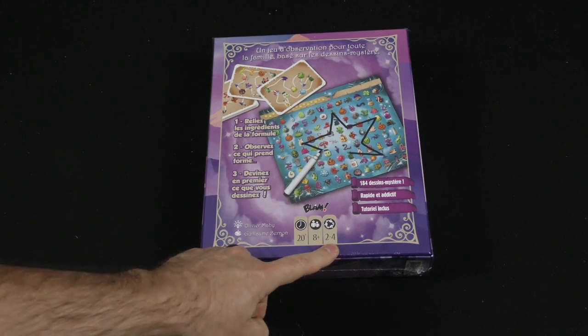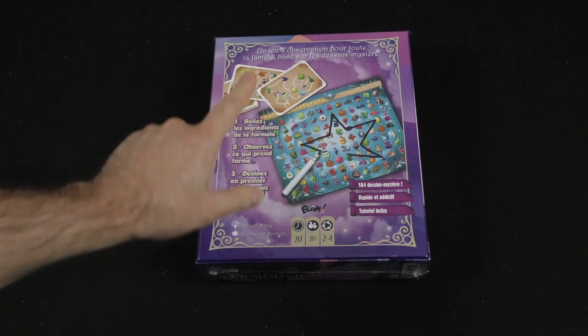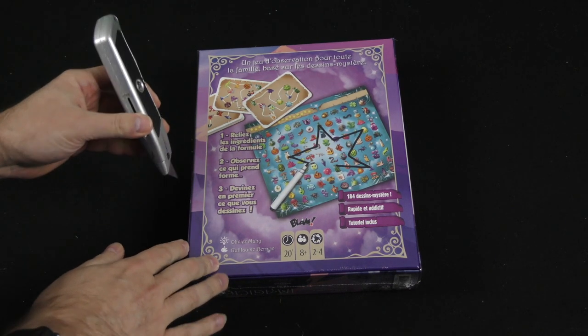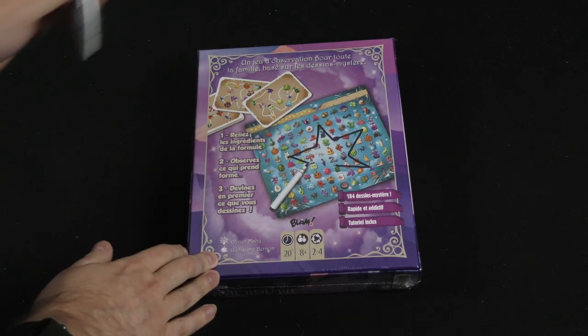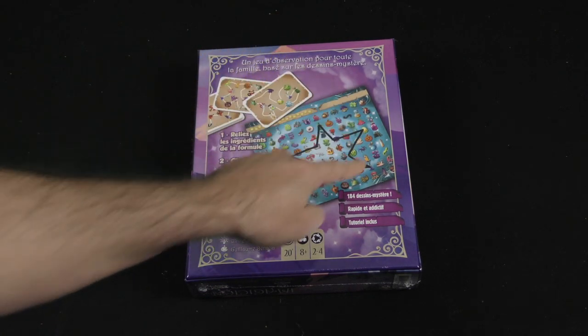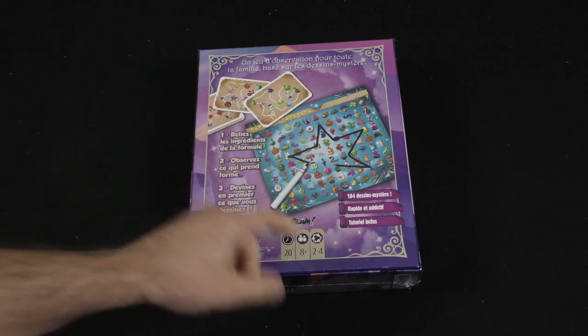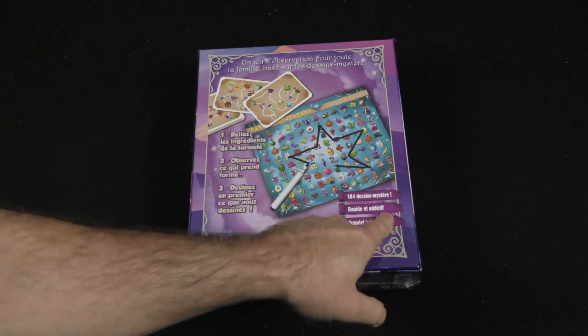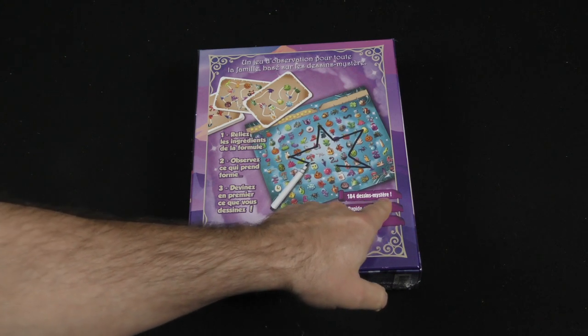Looks like two to four players in about 20 minutes. It appears to be French language on the back. I don't know if there's going to be any English rules in the box — we'll find out. But it looks to have a dry erase writing element. Tutorial included. Quick and addictive. 184 mysterious designs.